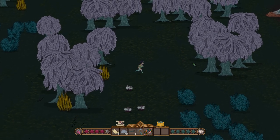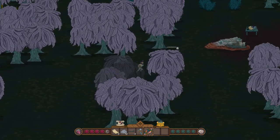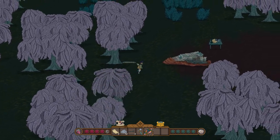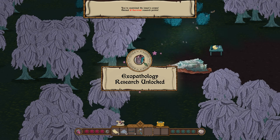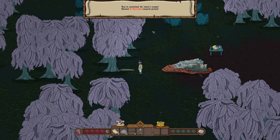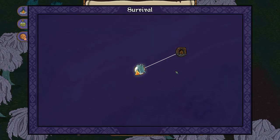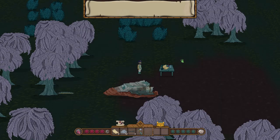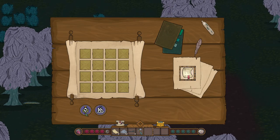Heading back to base, there's no map yet — we'll see if we can build one later. We spot the dead centipede and examine it — Exo-Pathology found! We gained 10 survival research points. Now with 10 points, let's go back and attempt the heat treatment research.